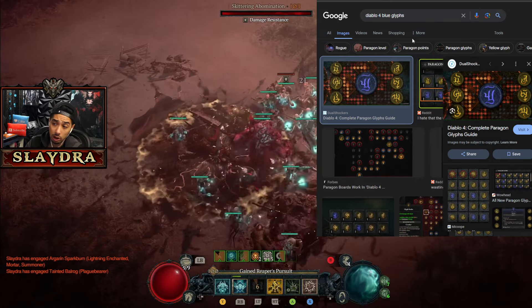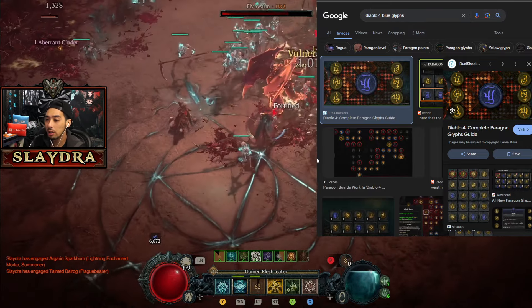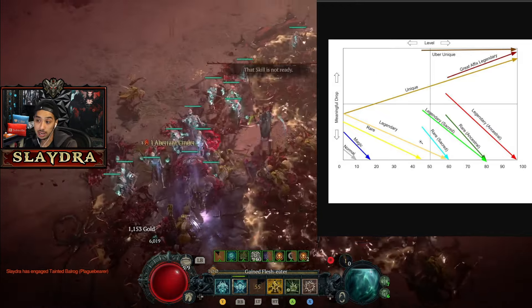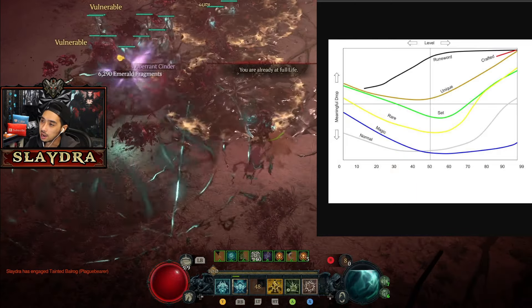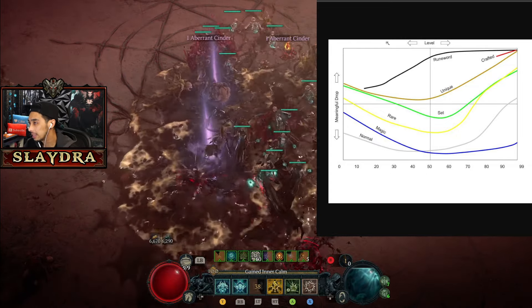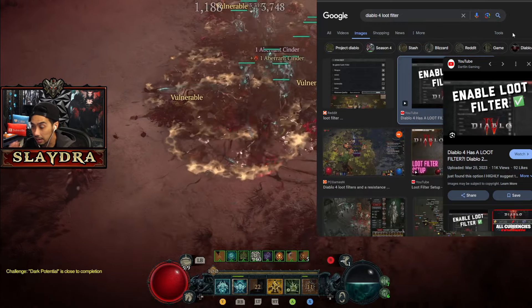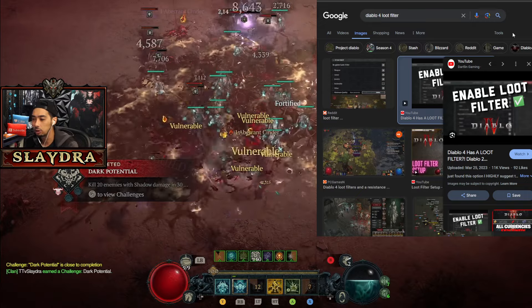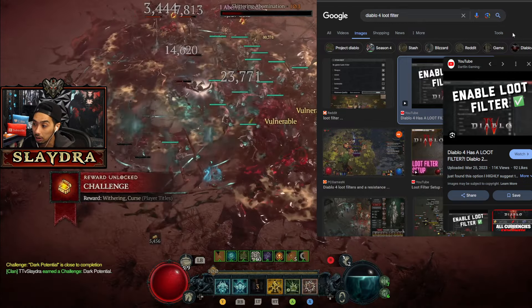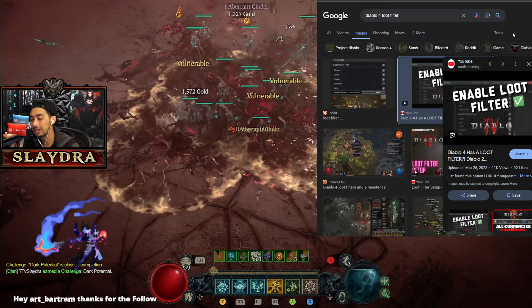I brought this up, and Wudijo actually said just delete the blue glyphs. I think that's totally fine if they decided to, but I want everything to have a purpose. In Diablo 4, everything that is not a greater affix, uber unique, or unique is worthless in Season 4 — and I'm trying to give them feedback here. In D2, everything has some sort of purpose. I think their design philosophy is that they do not want to make a loot filter — the Diablo 4 team says no loot filter; they want you spending more time playing than looking through your items. But a loot filter would allow more complexity and retention, making all these items worth something so players get excited when something drops.